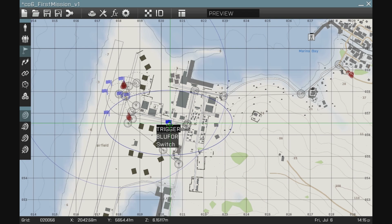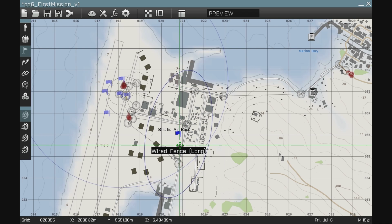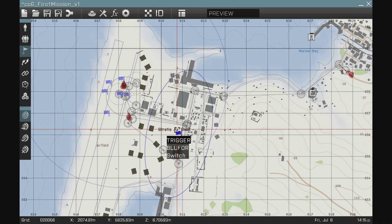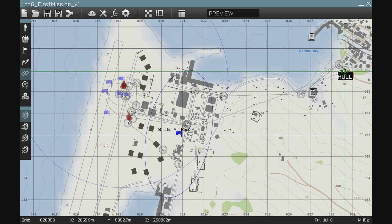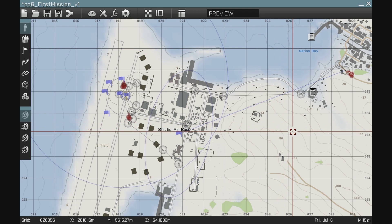I select my trigger, spin it by pressing left shift, and spin it around to place it over this section of the base. So once blue four is detected by OP4 anywhere in this area, I need to synchronize this trigger with that hold marker in order for those units to continue moving. I hit my synchronize tool, put my cursor over the trigger blue four switch, left click and drag over to the hold marker, and let go. Then I select my unit selection tool and click off the map to make sure I don't mess anything up.